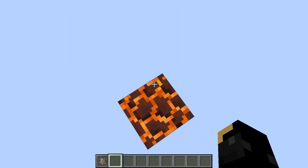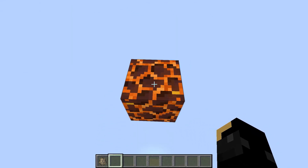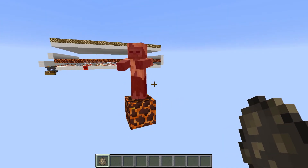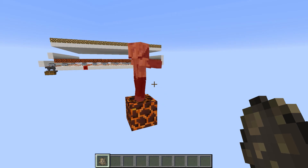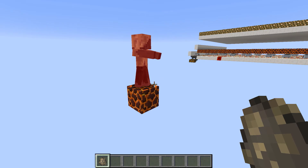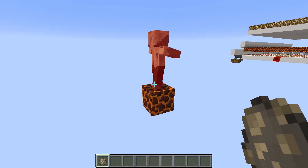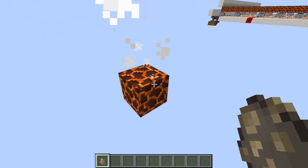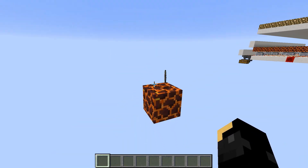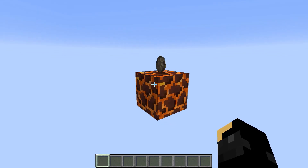Now if you happen to watch my snapshot video, you'll have seen that if you stand on these blocks, it hurts. Well, that also applies to any mobs who are not fireproof — our little husk friend here. So as long as they're standing on it for long enough, they will actually kill them off. But also conveniently, they don't destroy items that are sitting on them.